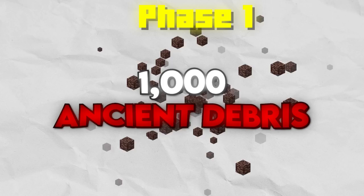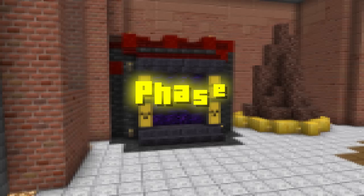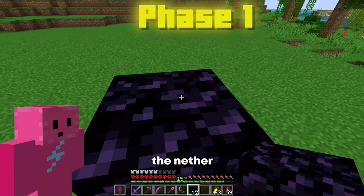With that finished we can sort of look ahead. Starting with phase one we'll have to extract copious amounts of ancient debris from the nether and we'll do this with a nether mega mine. Then in phase two we'll construct the netherite factory, and in phase three we'll equip it with all the essential features and make it work. First I build a temporary portal here so that I can get to the nether and get all the ancient debris I need.